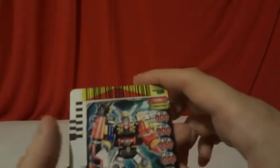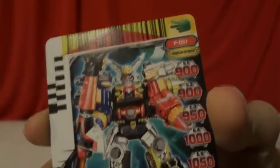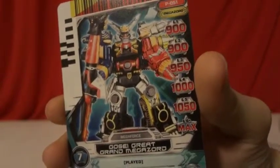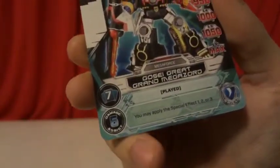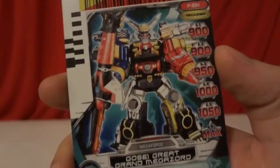So here are the two power engine cards that we get. We get a Meta Zord one — it is the scissors, P51. Level 1: 900, Level 2: 900, Level 3: 950, Level 4: 1000, Level 5: 1050, Level 6: max. He has the shield ability. Damage assist is 5. You must discard 7 cards. It does say Meta Zord there.